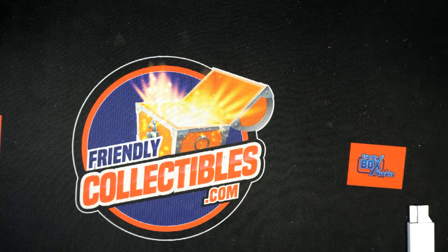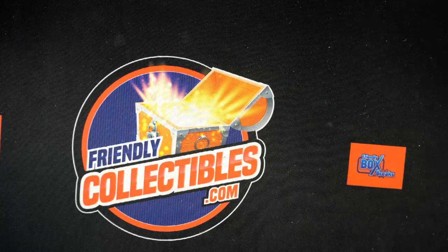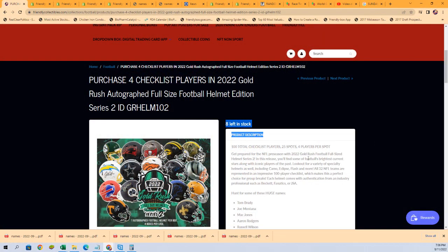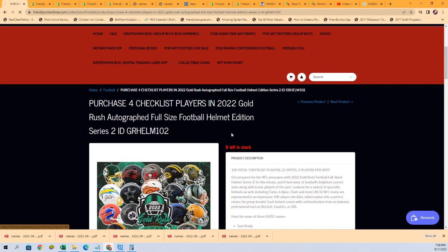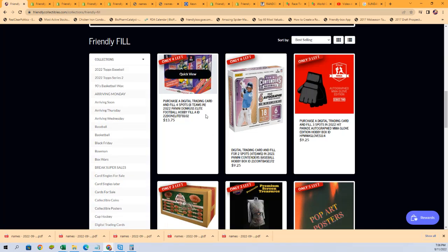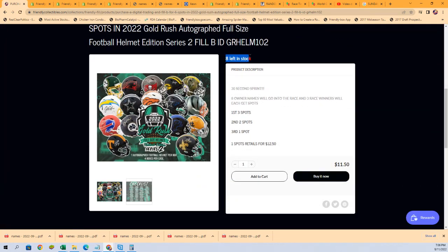Good luck everybody in this full-size helmet filler. Six spots are on the line. There are a total of eight spots left in the break, and there's a new filler exactly like the one we're doing right now available. This is the eight total runners here getting into the race. Three winners will each get spots — first place three, second place two, third place one.